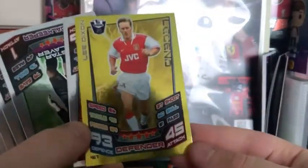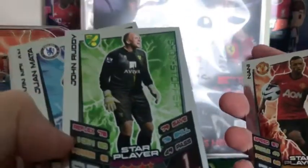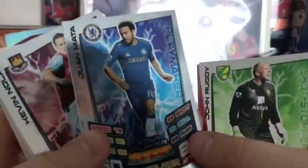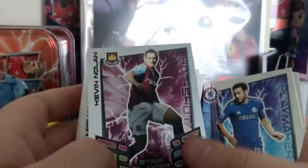We have a Lee Dixon Legend card for Arsenal - love that. We have a Nani Star Player card for United. We have John Ruddy Shotstopper for Norwich. We have Juan Mata still playing for Chelsea, his Star Player card. Kevin Nolan for West Ham - no idea who he is.